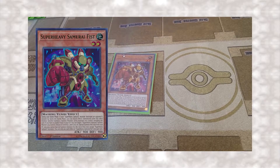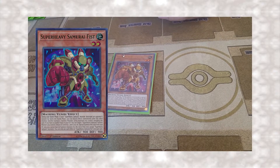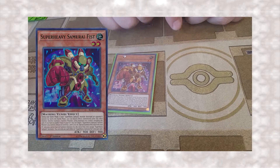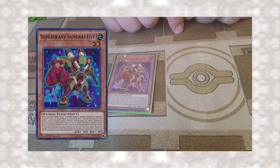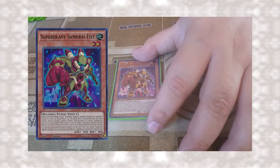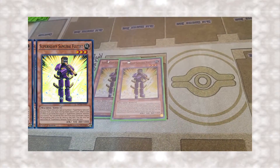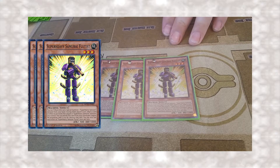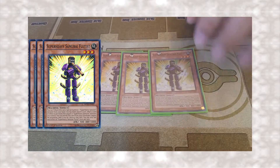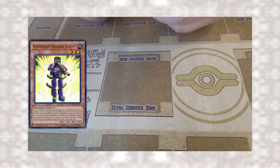Super Heavy Samurai Fist does two particular things. One is that he's able to be Special Summoned from the graveyard by targeting a Super Heavy Samurai synchro monster, lowering its level by one and Special Summoning himself, so that way he can go into another synchro play. The other is that if you battle with a Super Heavy Samurai monster besides him, you can synchro during that battle phase. Next, three Flutus — he is the protection for the Super Heavy Samurai on the field when it comes to targeting effects. Whenever he's on the field, you can tribute him off to Special Summon a Super Heavy Samurai monster from your hand regardless of level. I run three of him because he's that important.